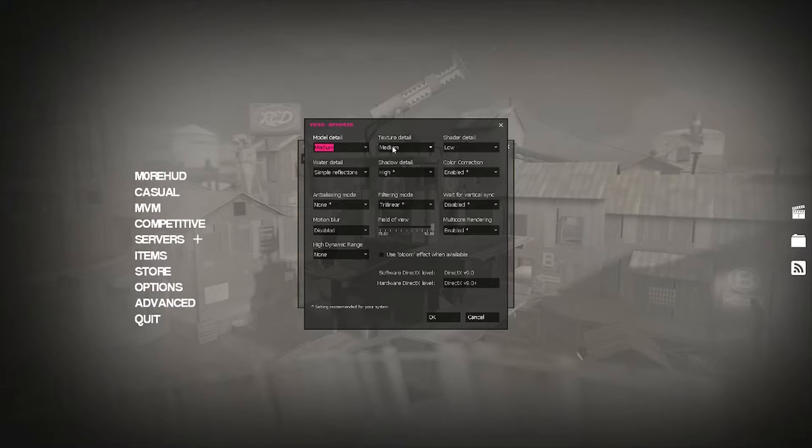On to advanced — this is the stuff that's really going to help. I run most of this stuff on medium. My shadow quality is on high just because I really appreciate it — I find that sometimes it even helps me get that extra quarter-second when someone's jumping around a corner at me. All this stuff you can lower: texture detail on low, shadow detail on low, model detail on low. Simple reflections on water will help as well. All of that is less stuff your computer has to process from the server every time you get into a game.